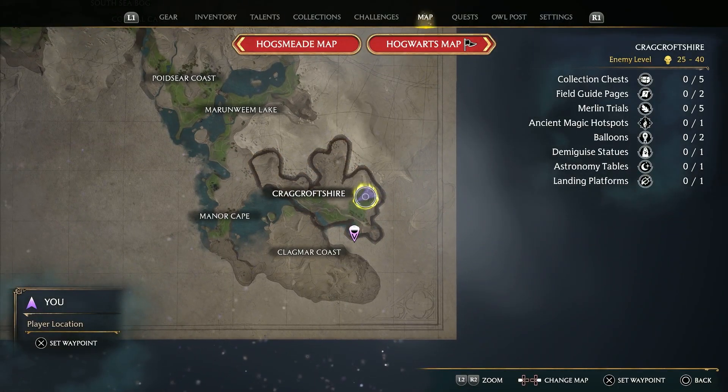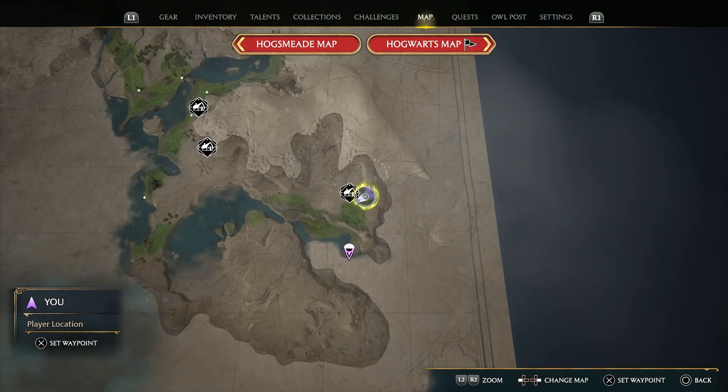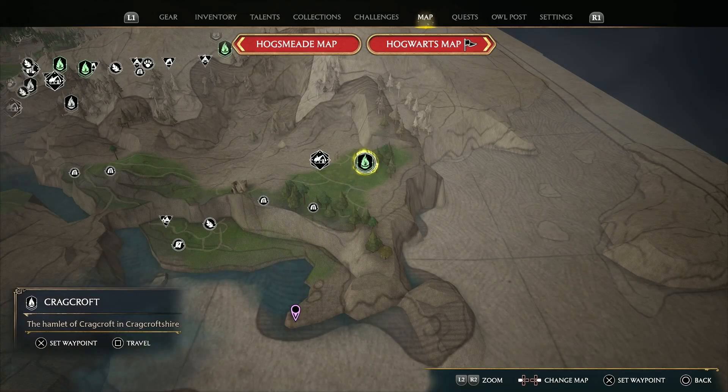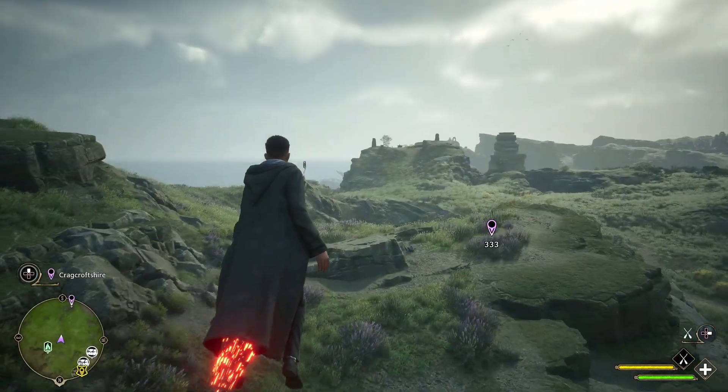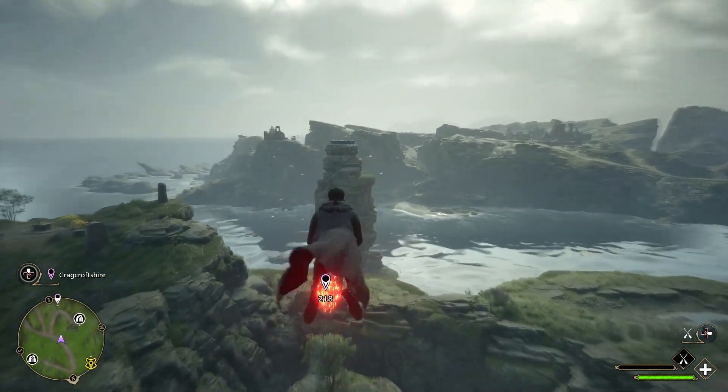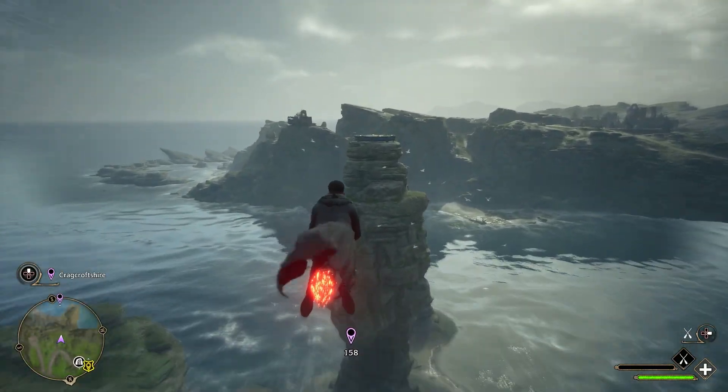In the Cragcroftshire region, we put a waypoint at the end of that peninsula on the map. To get there, we will teleport to the Cragcroft Floo Flame. Getting out of the house, we'll fly up and head south. You can see the platform on top of that rocky tower.